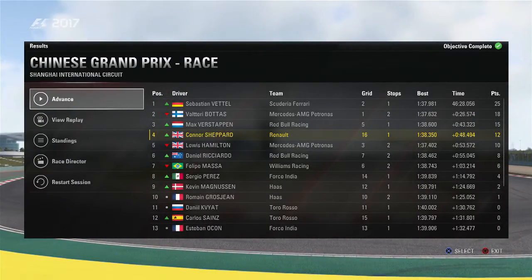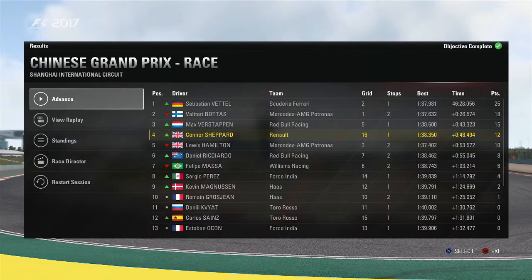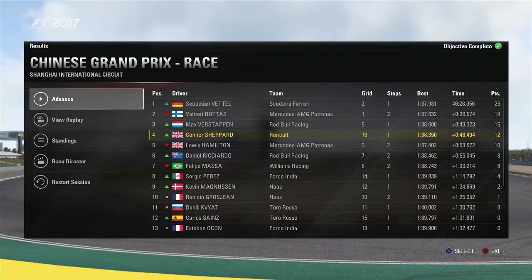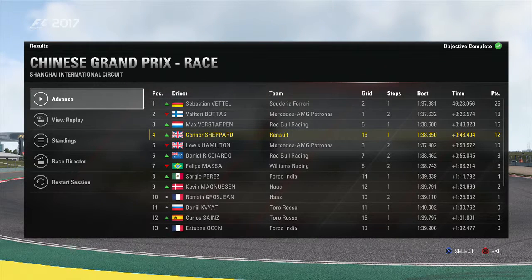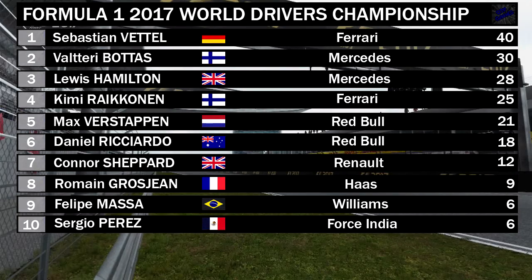Here are the race results: Sebastian Vettel takes the win from Bottas, Verstappen, and myself in fourth. Hamilton takes 5th, Ricciardo 6th, Massa 7th, Sergio Perez 8th, Kevin Magnussen 9th, and Roman Grosjean making it a double points finish for Haas — second race in a row. In the driver's standings, Vettel leads on 40 points with Bottas 2nd, Hamilton 3rd on 28. Räikkönen on 25, with Verstappen and Ricciardo 5th and 6th for Red Bull. We skyrocket to 7th with 12 points.